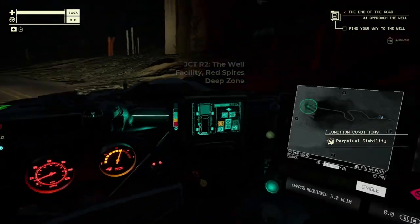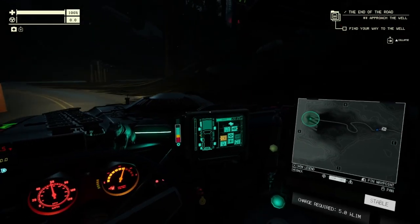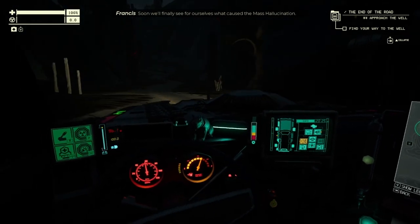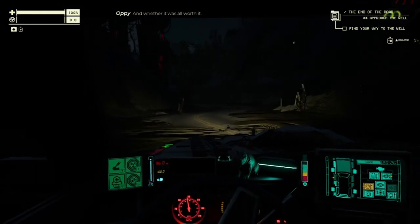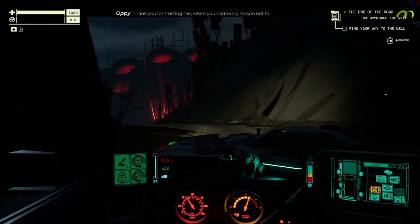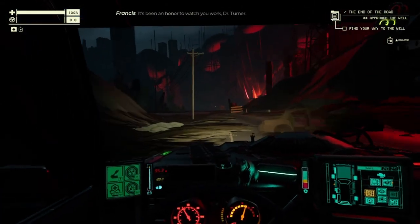Moving out — it's a straight shot, not that long. Story dialogue begins: 'The end of the road. Soon we'll finally see what caused the mass hallucination, and what Tobias and Alan died for, and whether it was all worth it.' Francis responds: 'I'm really curious how this is going to end. Yeah, thank you for trusting me when you had every reason not to. Getting to this point together with you makes me feel like my old self again. It's been an honor to watch you work, Dr. Turner.'